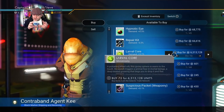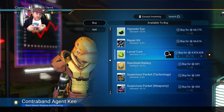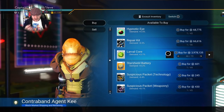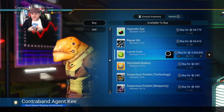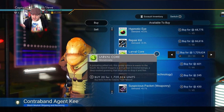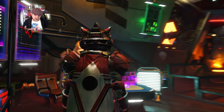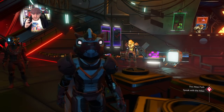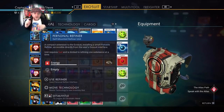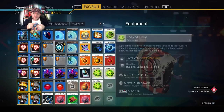Their inventory quantity doesn't replenish when you reload from your ship — it's on a cooldown timer and they replenish over time. So it's best to have quite a few of these pirate systems inside of your scanner and your portal interface, so you can jump from station to station.